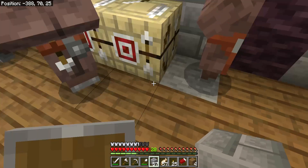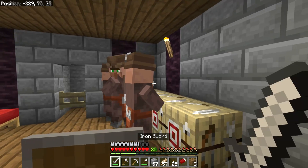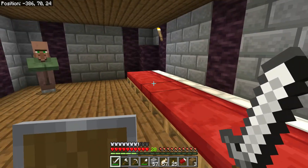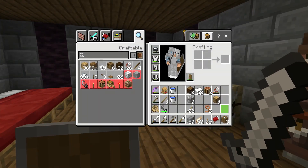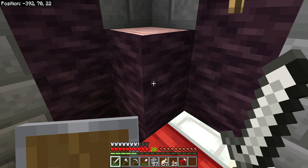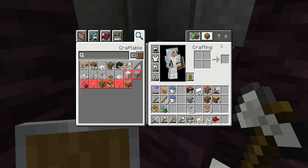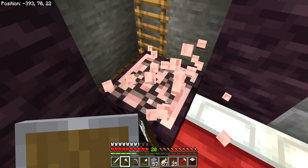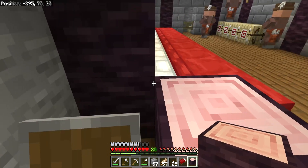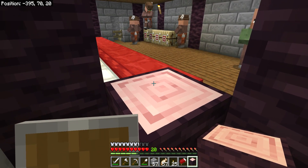The trading hall is going to have all of the librarians. The Fletchers don't really need to be organised so I'll just keep them all in here. I'm also going to — oh, I don't have any bread. I've also been wondering how do I make a door entrance from here to there? Because if it's an actual door then the villagers will try to escape.